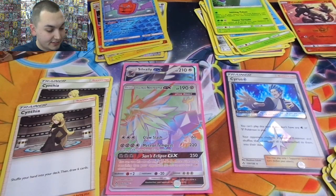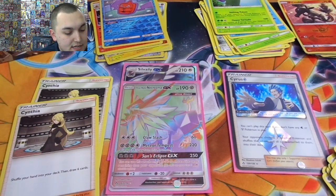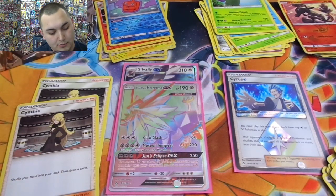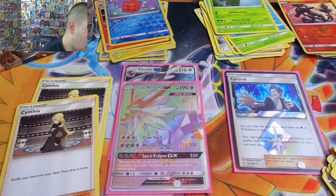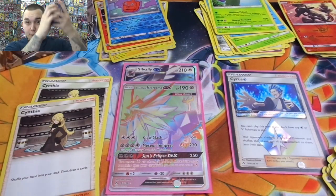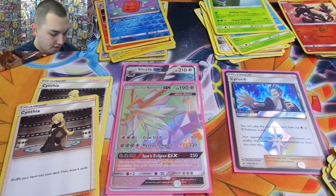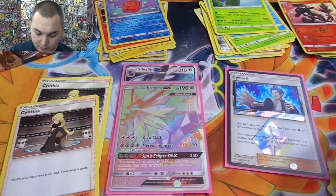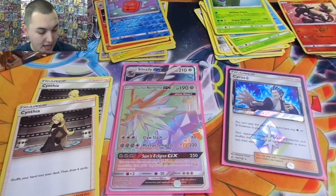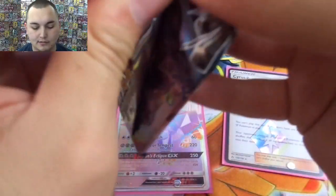I apologize — give me one second. These cards are slick, very very slick. I'm struggling with bulk. I hate bulk, I hate sorting bulk — it's so annoying. But it is a necessary evil that we live with because you can trade it in, get some cash for more booster boxes, which we always need.